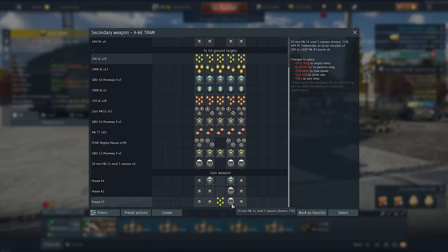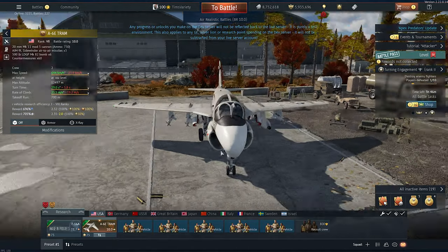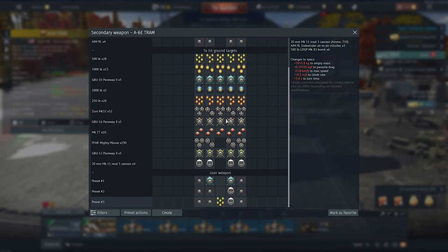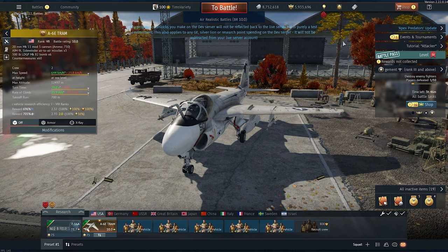You can take a gun pod, all-aspect missiles, and a bunch of bombs in the same loadout for a relatively good multi-role weapons package for air battles. For ground battles, the Paveway 2s are going to be the king — laser-guided bombs are where it's at. Maybe you'll go for these 13,000-pounders and go for quantity of drops over accuracy of drops. Both are valid.